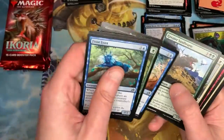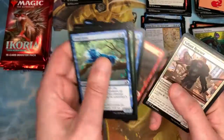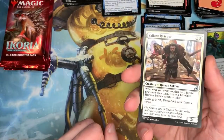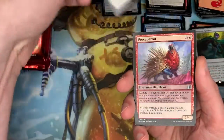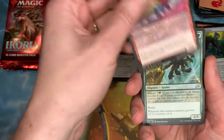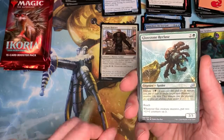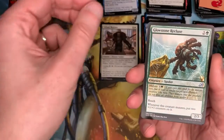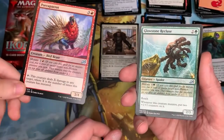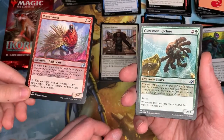Memory Leak. Oh here we go — Valiant Rescuer. You can have it! We do live giveaways on this channel now. Pause the video right here if you want to see all the details.